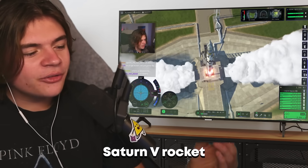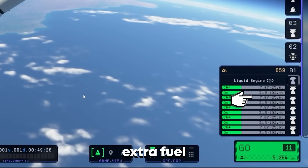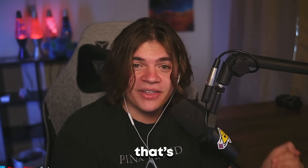A couple of days ago, I built the Saturn V rocket in KSP-2 as close as I could to the real thing. But when I tested it out, there was a lot of extra fuel on the moon mission, which got me thinking: can I send the Saturn V to Duna, KSP's equivalent of Mars? So that's what we're doing today.